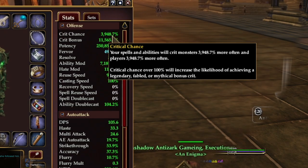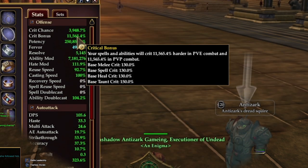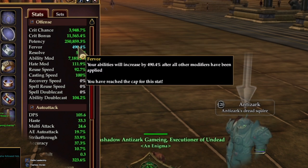Crit chance is your ability to crit. Anything over 100 makes you crit at a higher level. Crit bonus adds to that crit. Potency multiplies everything that you calculate by that percentage. Fervor modifies everything at the end by this percentage.